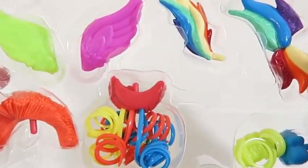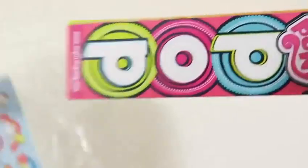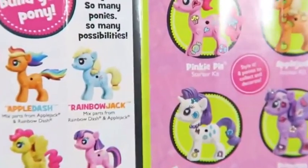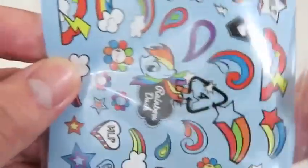Hey everyone, Awesome Disney Toys here! Today we're bringing you My Little Pony Pop. If this toy seems familiar, that's because in the previous video I did Rainbow Dash. Today we'll be making Spitfire. Not only is this set fun to play with, it's super easy — all you do is snap it, pop it, and then style it.